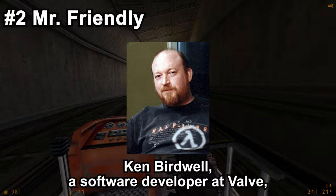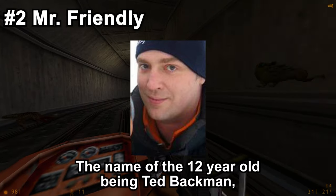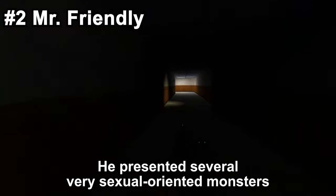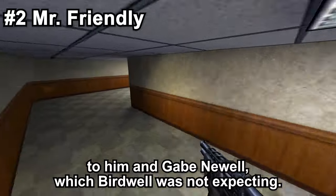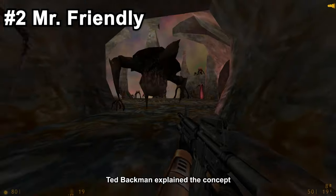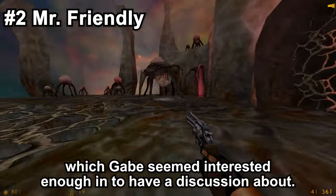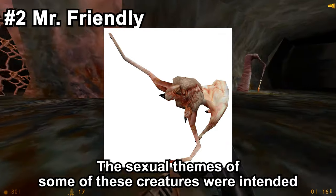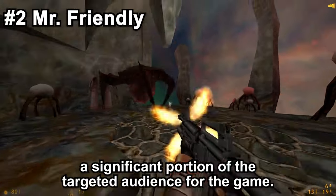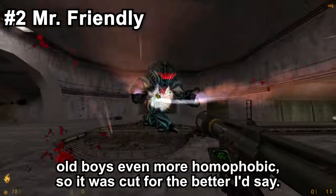The story of how it came to be is interesting as well. Ken Birdwell, a software developer at Valve, had a friend whose 12-year-old brother used to draw — the name of the 12-year-old being Ted Backman, who is also credited with creating this creature. Ken Birdwell asked him to provide some sketches for possible monsters. He presented several very sexually-oriented monsters to Birdwell and Gabe Newell, which Birdwell was not expecting. Among these was Mr. Friendly. Ted Backman explained the concept that the creature would draw its victims in and perform the fatal copulation, which Gabe seemed interested enough in to discuss. The sexual themes were intended to elicit a response from the innate homophobia of 14-year-old boys, a significant portion of the targeted audience. Honestly, it sounds like it would have made the 14-year-old boys even more homophobic.